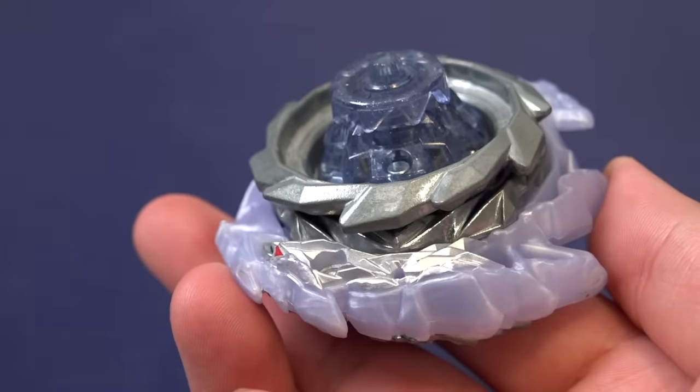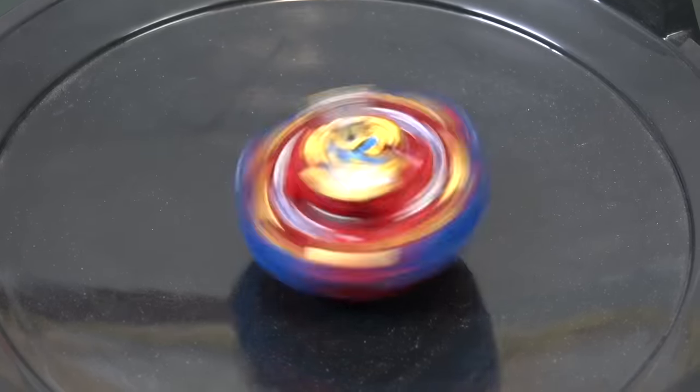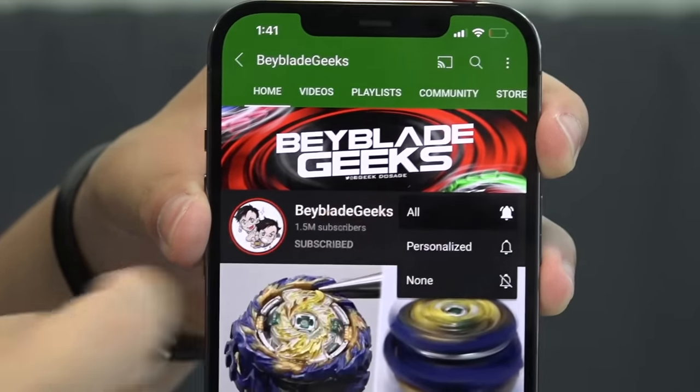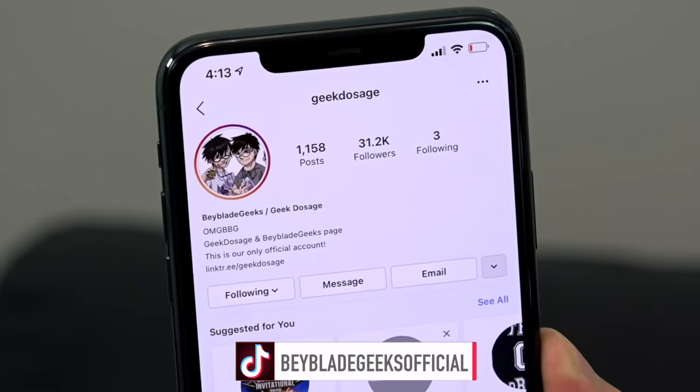It doesn't have that good life after death that Guilty Longinus has with that metal destroy. Let's find out what Excalibur can do, but right before we do that make sure you subscribe to the channel and turn on those notifications so you don't miss the next video. You can find us on Instagram at geekdosage and on TikTok at babelegeeks official. Let the battle begin!